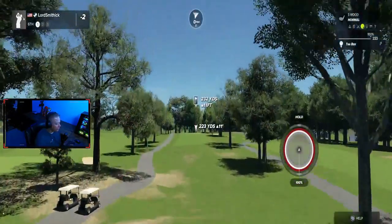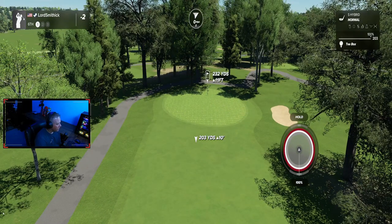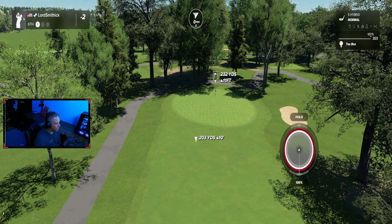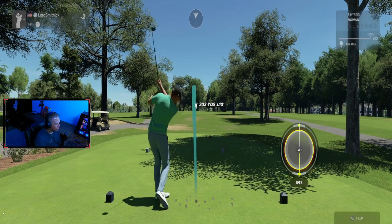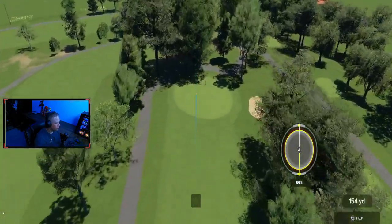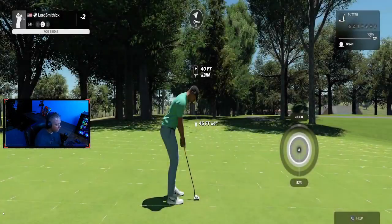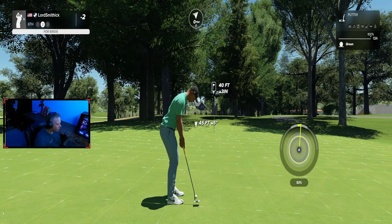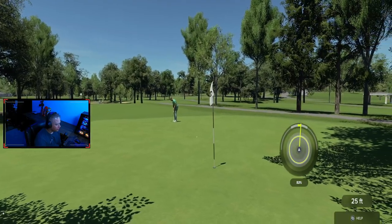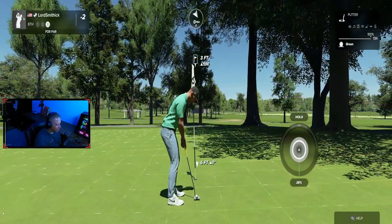Now we get into the first of the long par threes. Uphill, bunker on the right. The safe spot is either short or right past all those trees on the right. We're going to try and roll one up here with a five hybrid. It doesn't quite roll to the back there, but you'd be happy to hit that green in regulation anyway. Two putt for par. This one's going to break quite a bit — always happy to get par on number six.